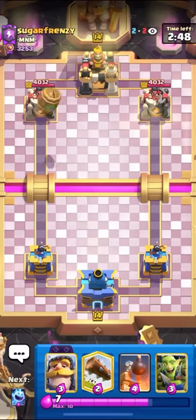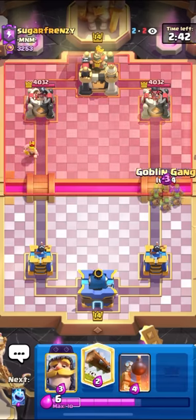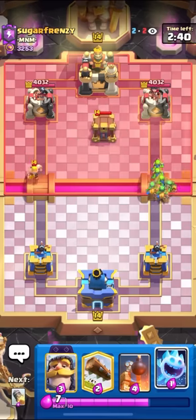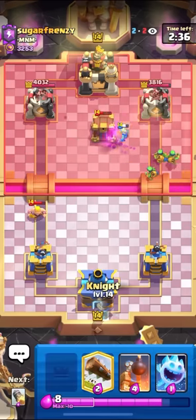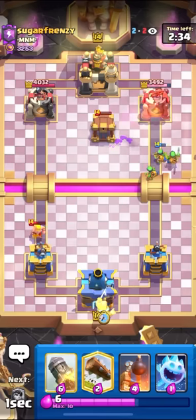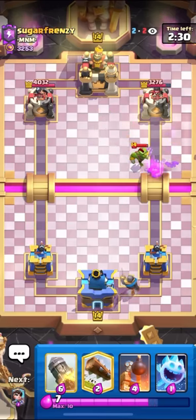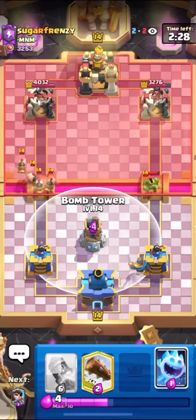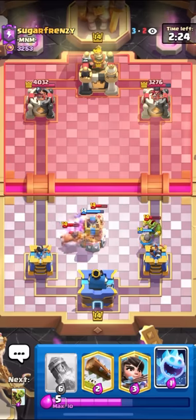I'm in the next match here against Sugar Frenzy. Just going to go for my goblin barrel here. He just plays the barb barrel, so I'll go for my goblin gang here on the right side. He is playing Evo Recruits triple spell — pretty hard matchup for me. I feel like even with the bomb tower I still can't get any damage, and I have trouble defending against Evo Recruits. But if I play well, I could probably win. I'll just go for my bomb tower here on top of the pigs, which is going to be nice — having bomb tower for the pigs is always great.